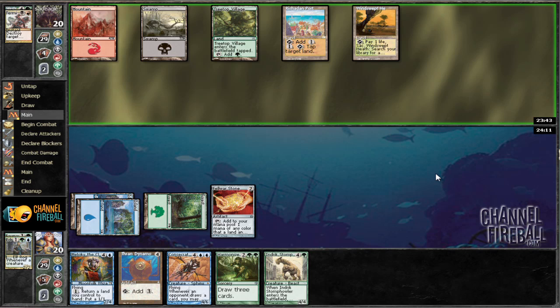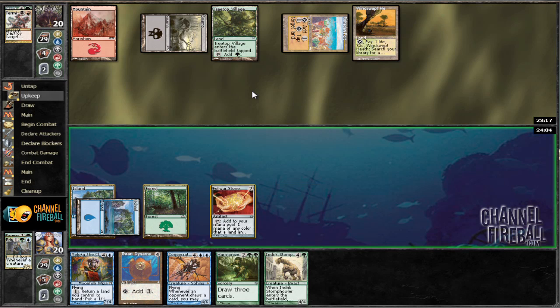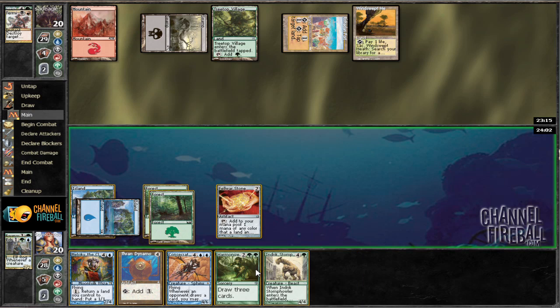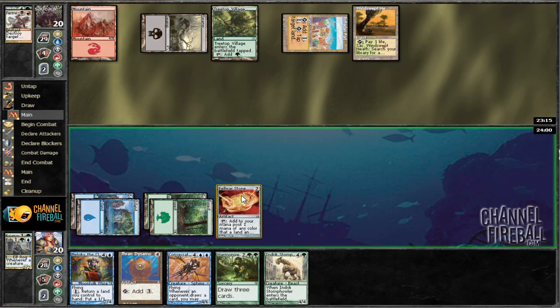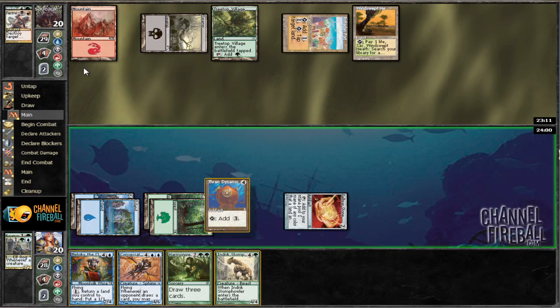He's probably going to tap out for something now. And if we can land this Harmonize, that should draw us into a few mana sources. It looks like he's just going to go ahead and do nothing, except port us again — probably this time the island, since our Felwar Stone gives us two greens. So he's probably going to want to reduce us to only two blue sources. I really hope to draw a land. Excellent. So now him porting us is going to be a lot less productive for him, so he's probably going to cast something. Then we can land Consecrated Sphinx and draw a bunch of cards.